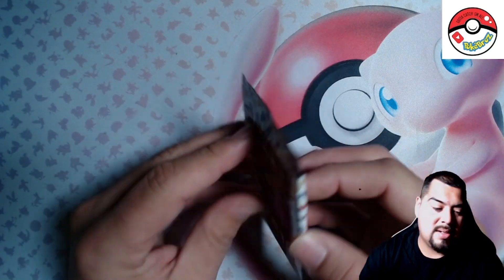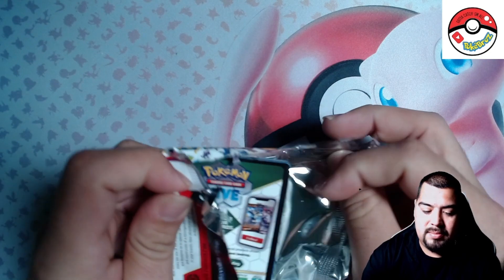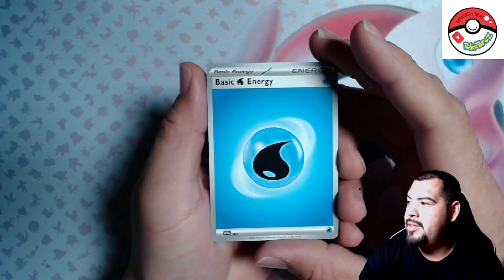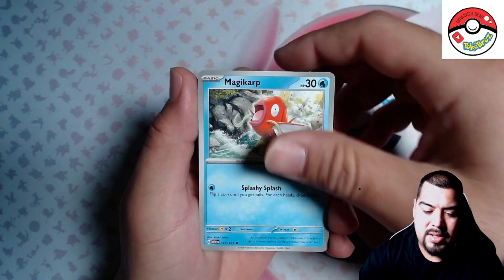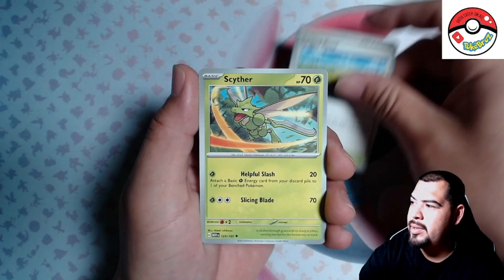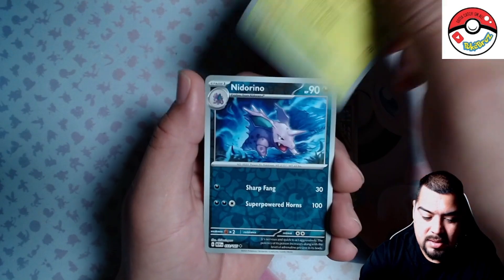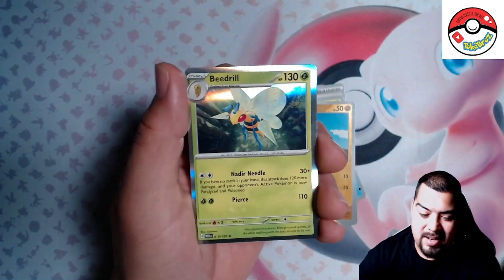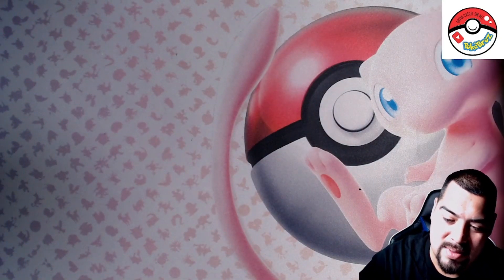Last pack, guys! Come on, Charizard — you gotta be in there, right? Gotta be in there somewhere. Here we go — last pack. Magic, Water energy, Spearow, Rhyhorn, Magikarp, Oddish, Lapras, Cycling Road. Oh, there's the Scyther, man — I've been needing this Scyther! Need a Reno, Diglett, and a Beedrill to end off the video. Same as the last one.